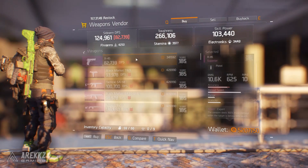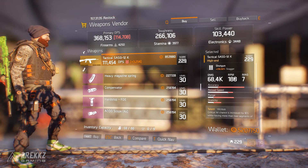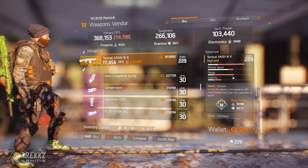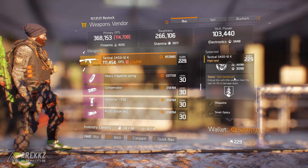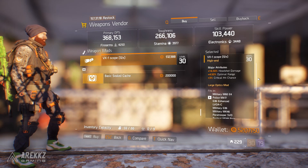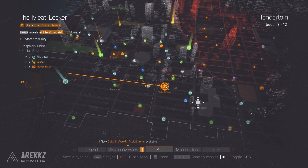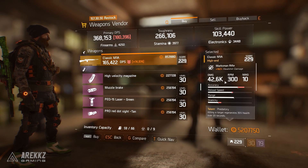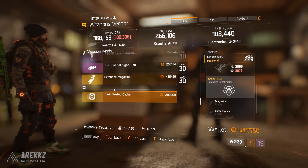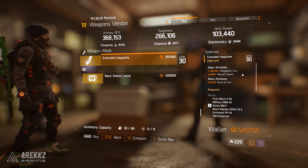Going all the way to the west, Camp Hudson — the one I missed last week. This vendor is selling a Tactical SASG-12K, one of the strongest shotgun types in the game right now. It has Vigorous, Dominant, and Self-Preserved — not an amazing set of talents truth be told, but something to consider. There's also a VX1 scope with headshot damage, optimal range, and crit hit chance. Then at the Meat Locker, this guy has a Classic M1A with Predatory, Determined, and Swift — not that exciting — and an extended magazine with magazine size, reload speed, and rate of fire.